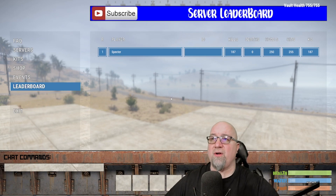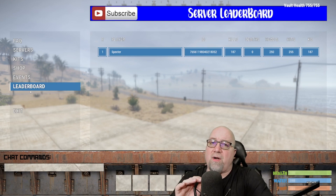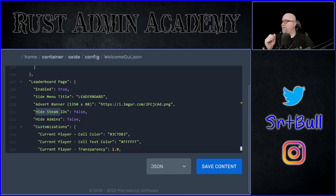We only have a couple more things to explain about the leaderboard. Your leaderboard is automatically generated by the plugin. By default, you're going to see your player's name as well as their Steam64 ID. There are people that don't want their Steam64 IDs displayed publicly, so if you want to make that hidden, go into the configuration file under the leaderboard page, go to 'hide Steam IDs,' and change it to true. You might also not want your admins or moderators displayed on your leaderboard — you can do 'hide admins' true or false to control that.